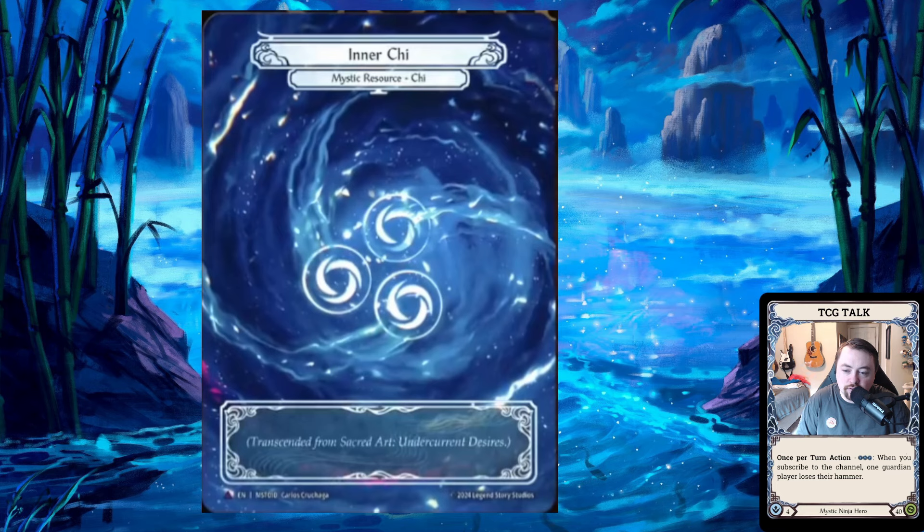The last thing I want to note is that it says where the Chi came from — for example, 'Transcended from the Sacred Art of Undercut Desires.' That detail is interesting and supports the theory that Chi goes back into your deck, because otherwise people could just put Chi in their deck and you wouldn't know. Saying where it came from makes it a 'legal' Chi that's supposed to be in the deck properly. I'm curious what the reasoning is beyond just style and theming.